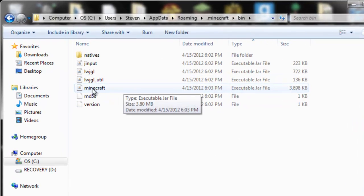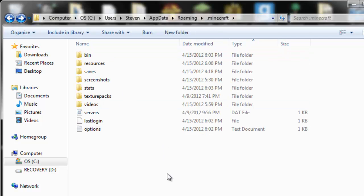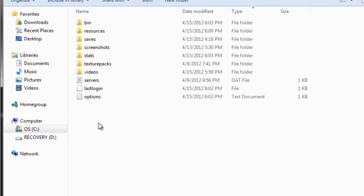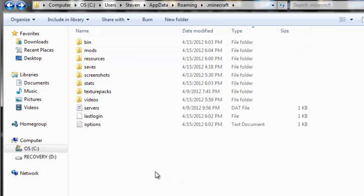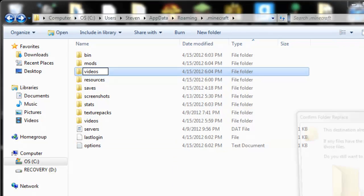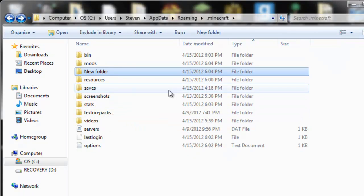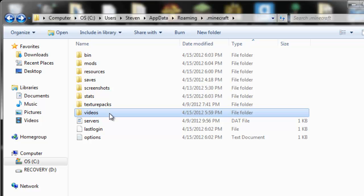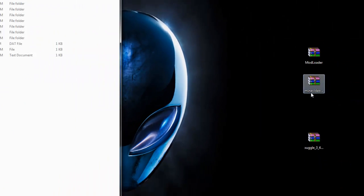Make sure you're still in the bin folder where you opened your minecraft.jar, then go back to your .minecraft folder because we're going to create two new folders. Right-click, New Folder, and call it 'mods' — M-O-D-S. If you already have a mods folder, that's great. Then right-click, New Folder again, and call it 'videos'. This is where all your videos are going to be saved. If you don't have a videos folder you must make one, or your game will crash when you press F4.